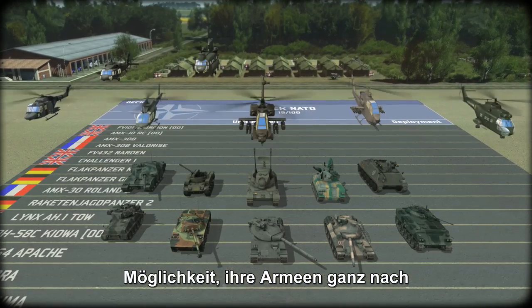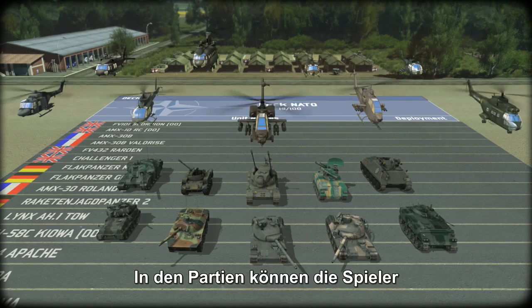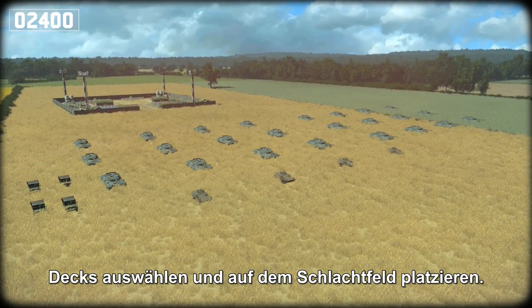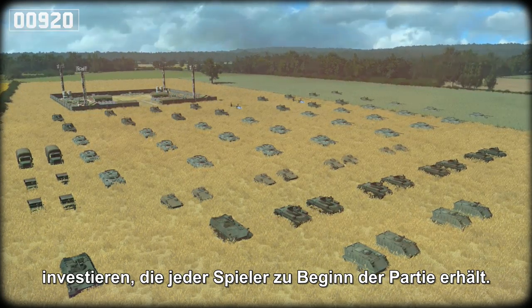Players can build their own armies by unlocking units and adding the ones they want to use to their deck, freely customizing their army according to their preferences. In-game, players will be able to select and place on the battlefield any unit they have added to their current deck by spending the command points allocated to each player at the start of the game.